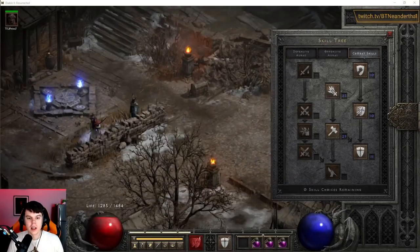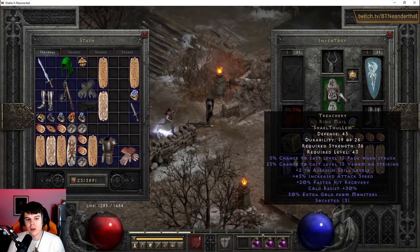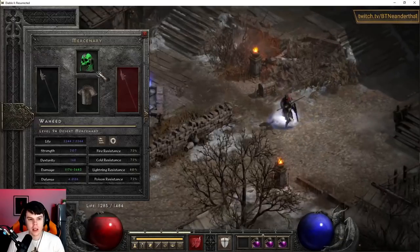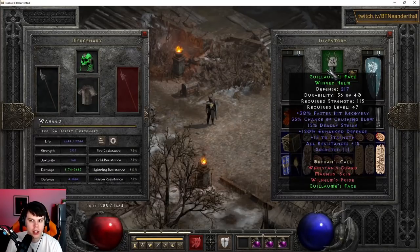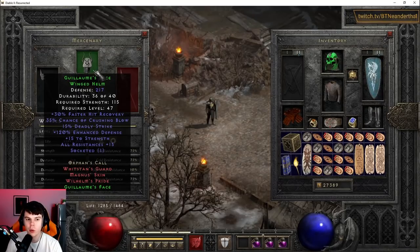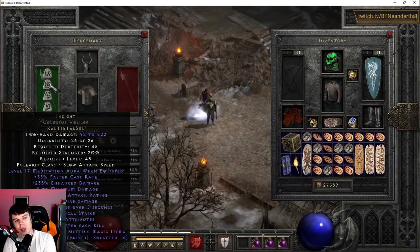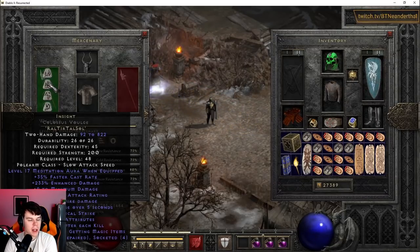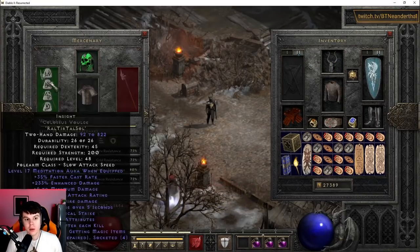For the uber setup, instead of keeping Treachery on, you'd want to proc Fade with Treachery then swap over to Chains of Honor to get maximum resistances, damage reduction, and all that. You can run Chains of Honor on your mercenary — it's a very good armor for him along with a Guillaume's Face helmet. Whatever polearm you want — Insight is good, and you could even run Obedience for sweaty players-8 Chaos runs. That crushing blow shreds bosses, letting you kill Diablo even faster than I showed earlier.